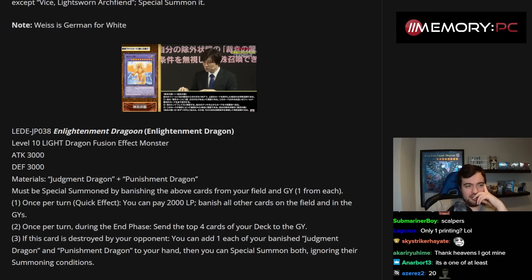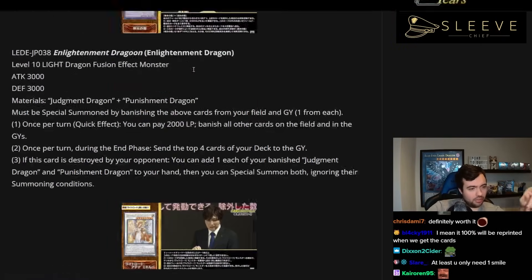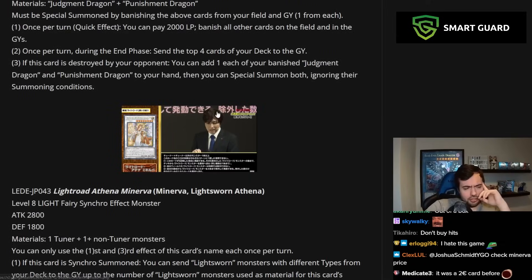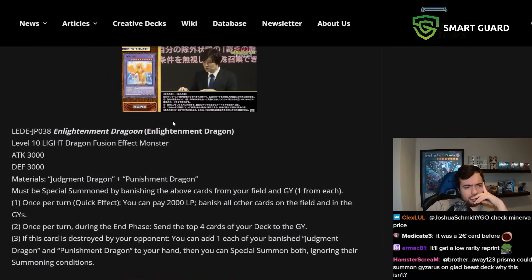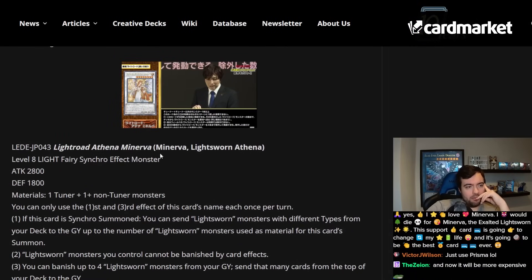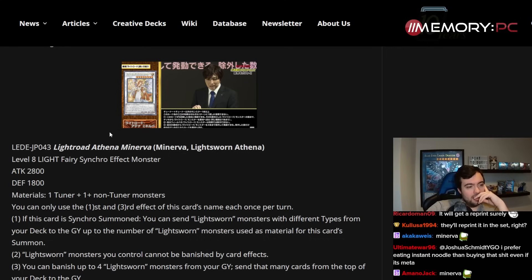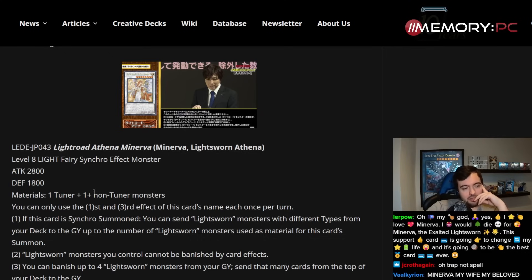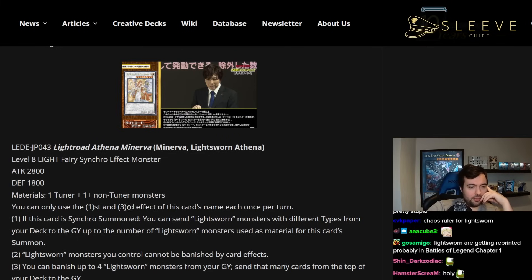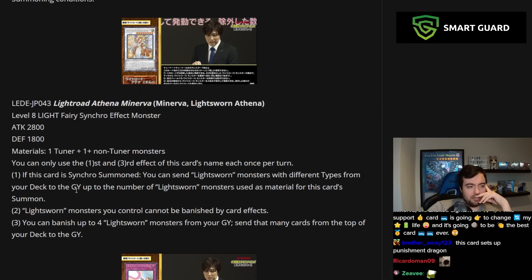Even if these cards are good — and they are good, just to be clear — there's also a new synchro. Let's read all of it. We have a new Minerva synchro. The Minerva Xyz is already pretty damn custom, so let's look at the new Level 8 synchro. Easy to make in the deck — Raiden, Fellis, Level 4 tuners everywhere. It's pretty easy. You can only use the first and third effects once per turn each. If this card is synchro summoned, you can send Lightsworn monsters with different types from your deck to the grave, up to the number of materials used.